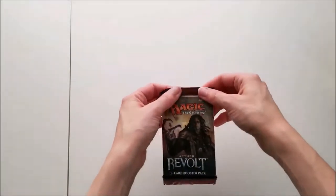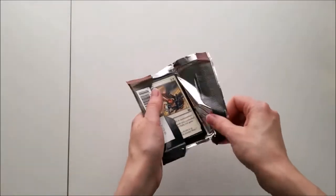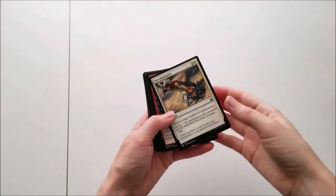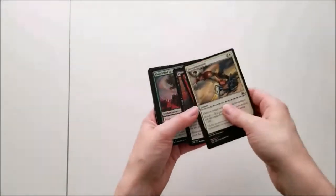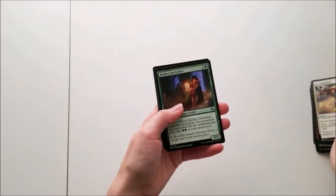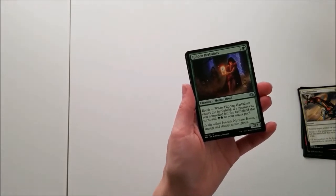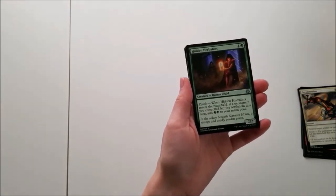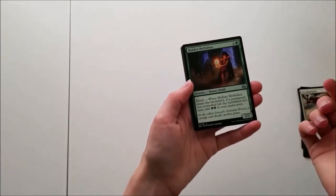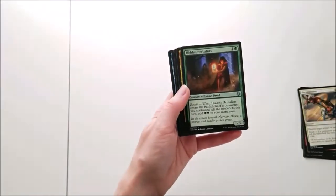Here we go! Alright, we've got Commons. And an uncommon — Hidden Herbalist for one and a green creature, Human Druid. They have Revolt and they're a 2-2. 2-2 for 2, that's nice. The Revolt adds 2 green mana to your mana pool, so that's cool.